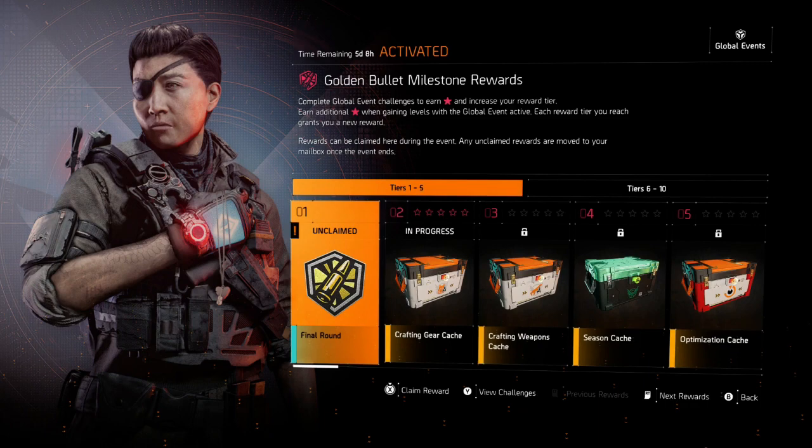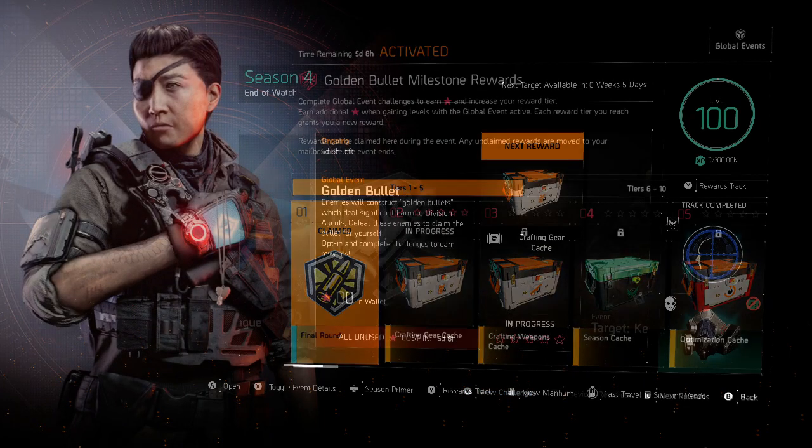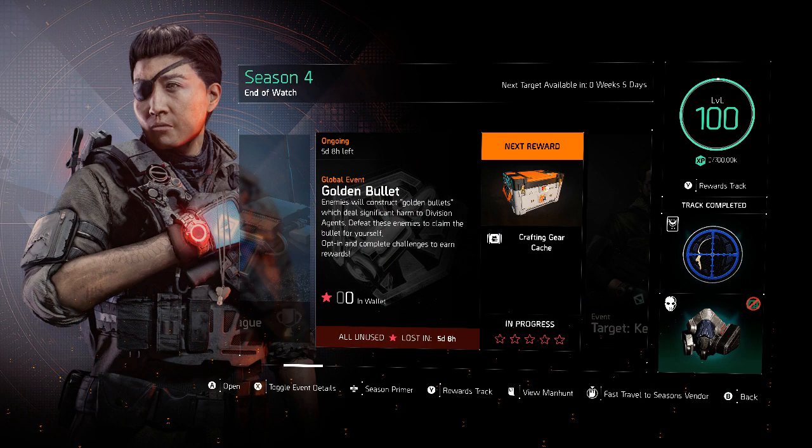So what's this global event all about and what makes it different from just playing the game? Golden Bullet: enemies will construct golden bullets which deal significant harm to Division agents. Defeat these enemies to claim the bullet for yourself. So just toggle this on and play and complete the challenges — easy.